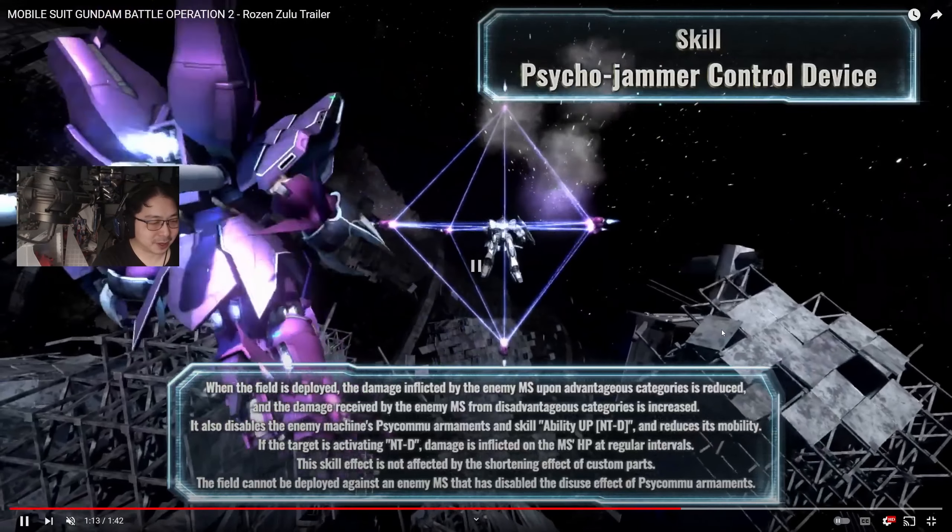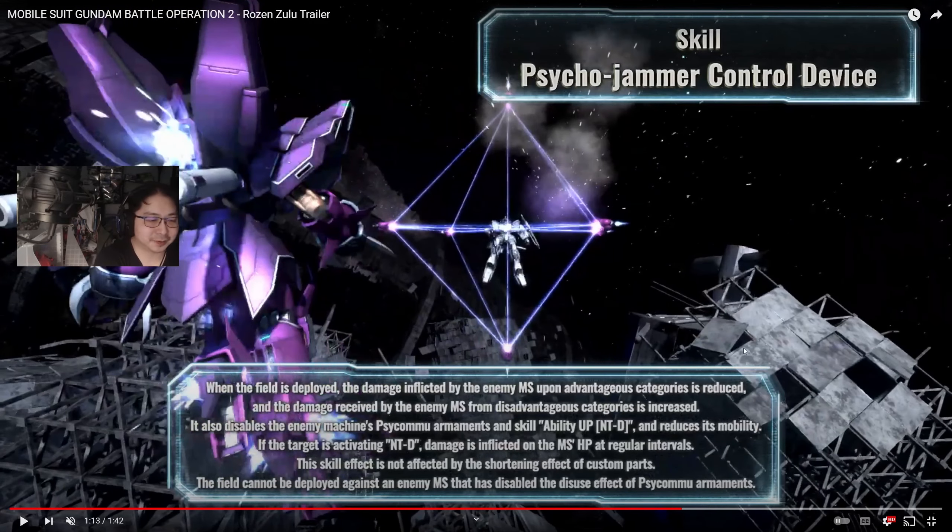We've got the cancel psycho jammers. The thing that catches my eye is that when you deploy the field, the damage inflicted by enemy mobile suits in advantageous categories is reduced — so say raids get a damage debuff — and then the damage received from disadvantageous categories is increased. I don't know what kind of math we're dealing with in terms of canceling out the advantage/disadvantage damage categories, but it's definitely going to mitigate some of that.